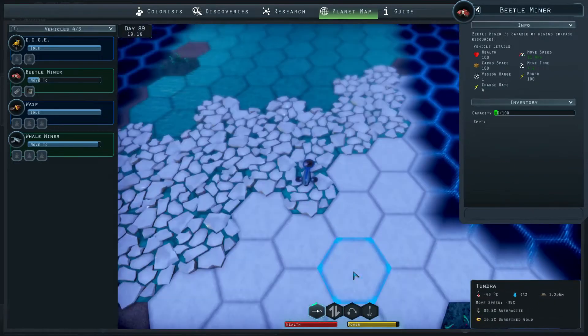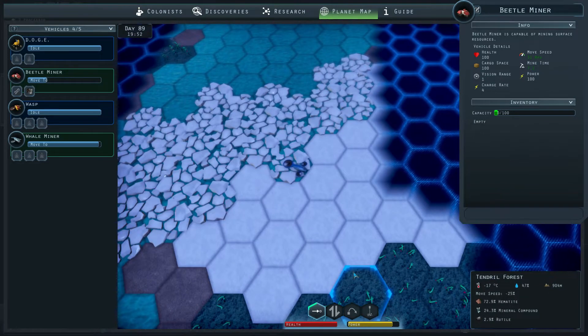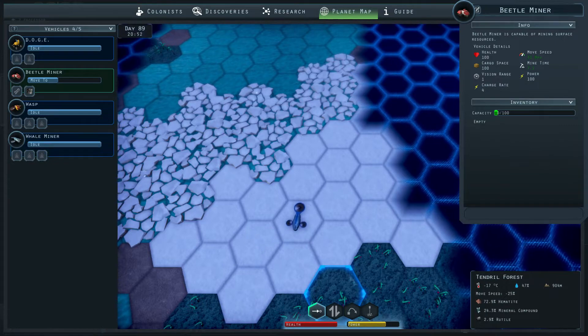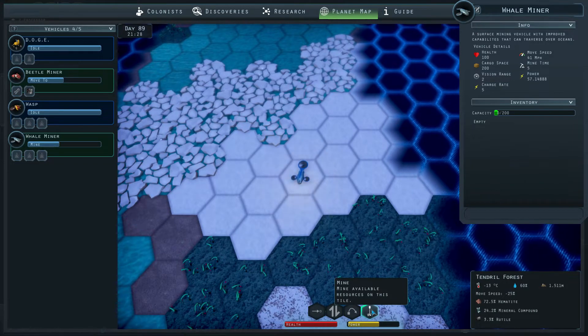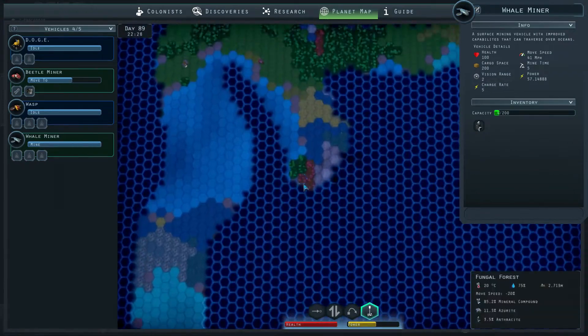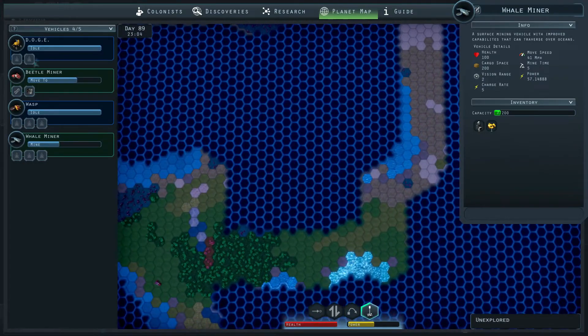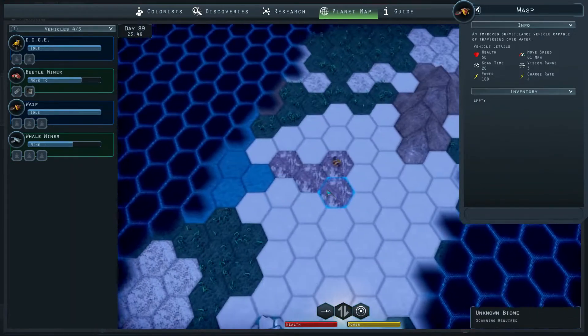That's what I should have done with the whale miner before I sent it off — I should have docked it again and then added some equipment. But hey, we are learning. That can actually carry 200, so apart from being able to go over water, it can also carry twice as much as the little beetle miner. So it's better to use this one for the closer stuff like getting sand.